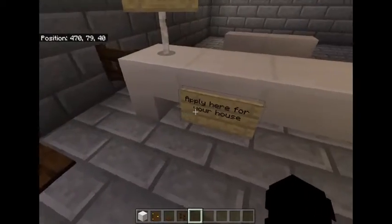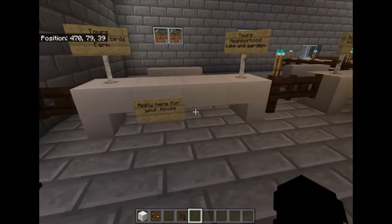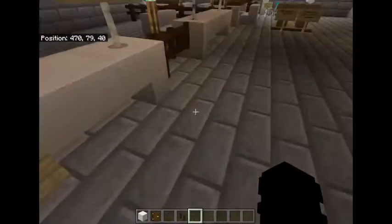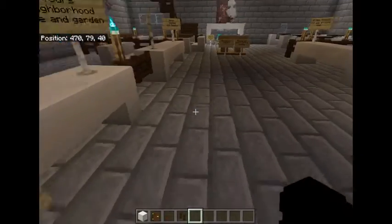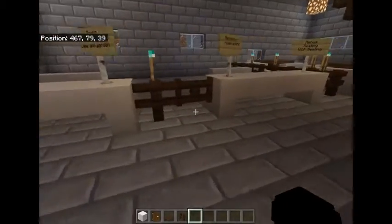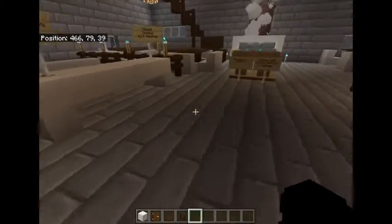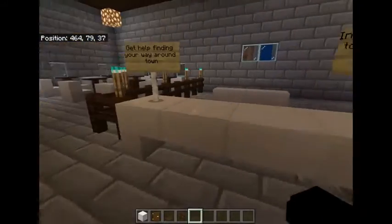So this is also where you can apply for your house. I guess it'll give you a tour of your house, but it's where you can apply for your house. I'm the only one who's played in this world except for my friend — she's helped me build some stuff, I'll show you what she built.